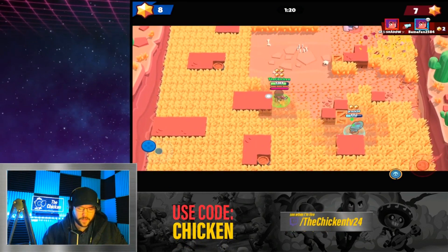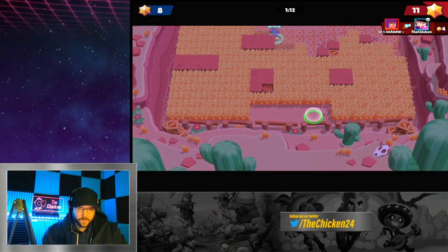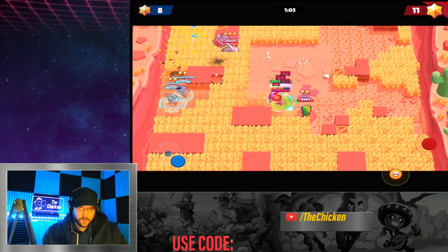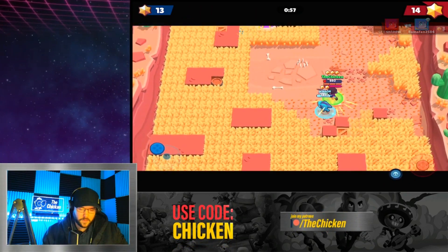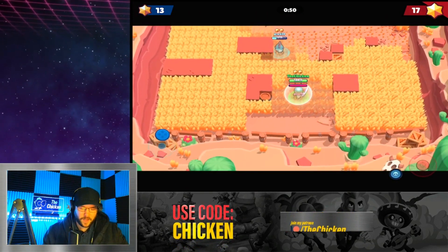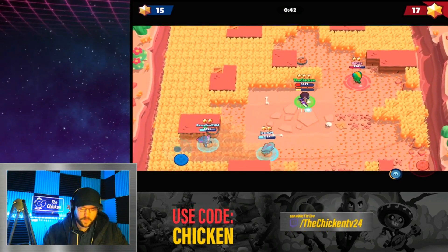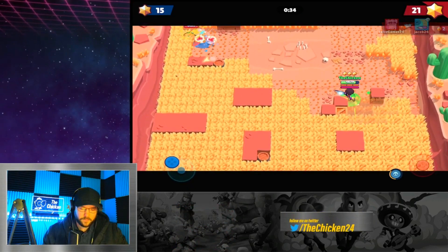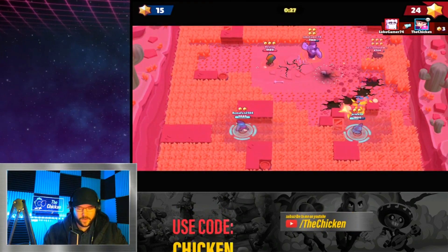Frank's gonna kill me again — okay. It's nice against shotgun brawlers and stuff, but when you just creep up on someone and want to do three really quick hits, the knockback is kind of annoying. Rushing Frank probably not the best idea — he's pretty tanky, 'Frank the Tank,' there's a reason they call him that. We're playing too aggressively, getting too excited. How do they have two Leons? I thought you couldn't have duplicate brawlers.